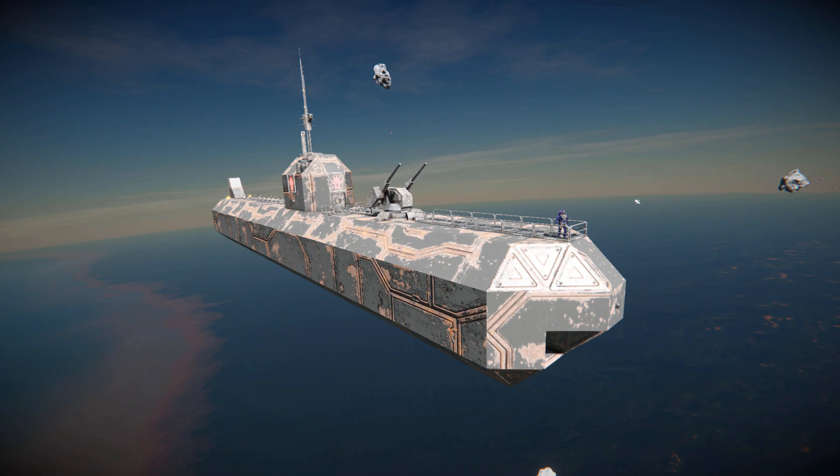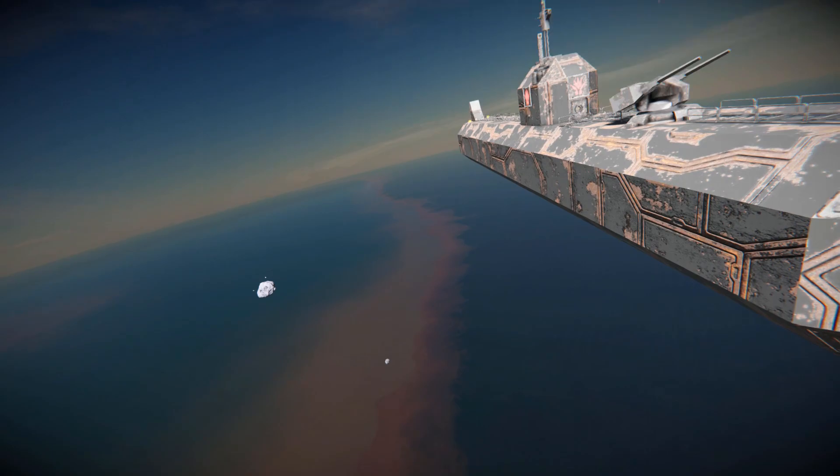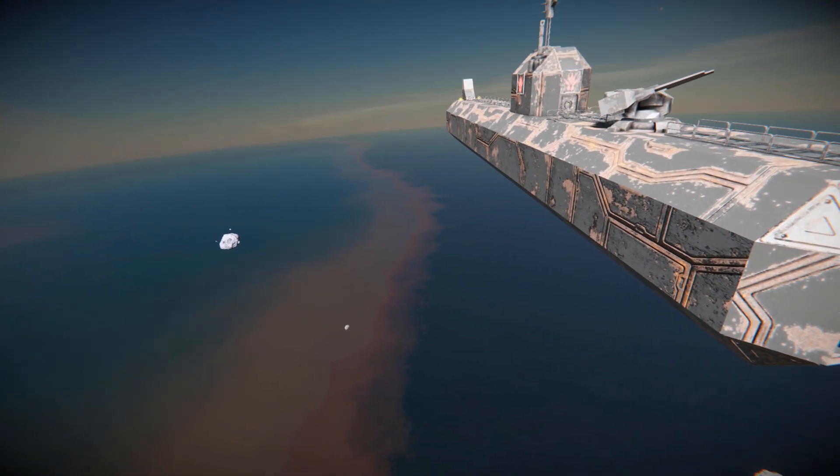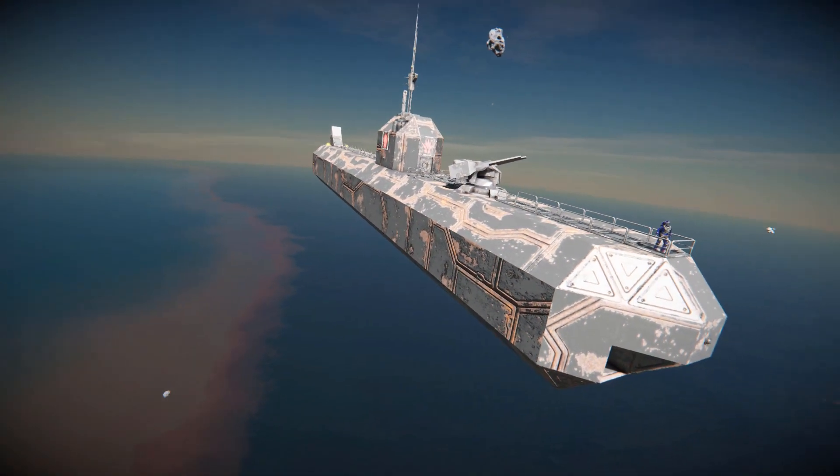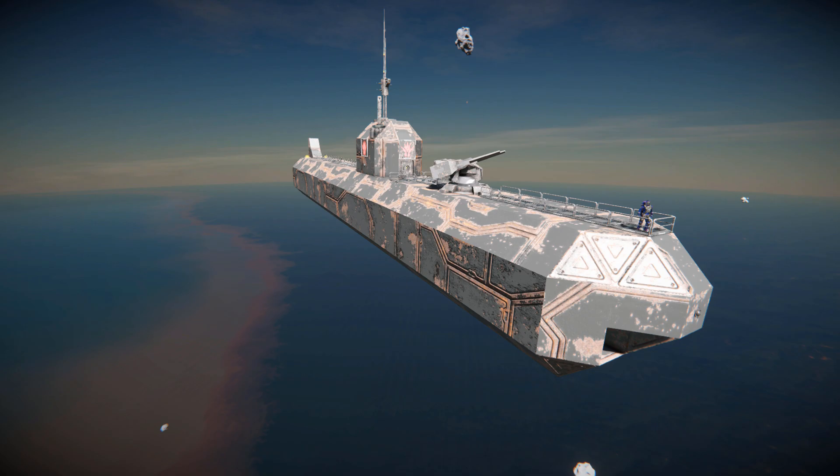There will also be a link to the skybox I'm currently using because it's a very nice one. It's a lovely foresty area that goes across to a beach and then a vast ocean. Of course you can't actually visit it — it's just in the background — but I thought it would suit this ship, which can't actually go in the water mod.